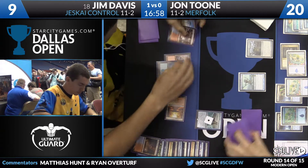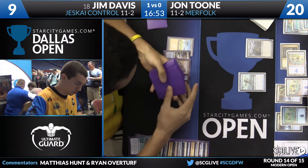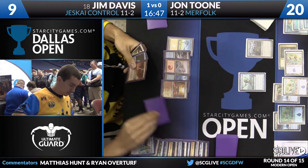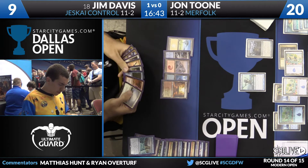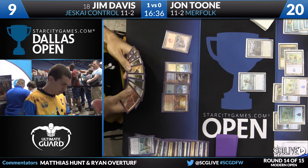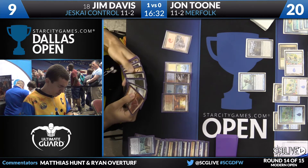Jim fetches a Sacred Foundry and picks up the pace — he knows he's closing in on the top eight. On upkeep he draws three off the second Ancestral Visions he's resolved this game, having suspended them on turns one and three. He draws Wrath of God, Lightning Bolt, and a second Path to Exile. This is going to be too much: two Bolts, a Helix, two Paths, Nahiri — this is too much removal for Jon to get through. It's just an embarrassment of riches for Jim.